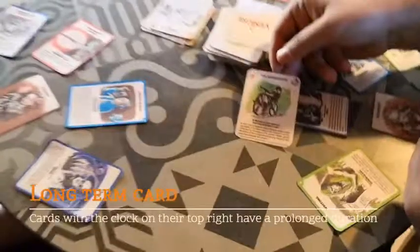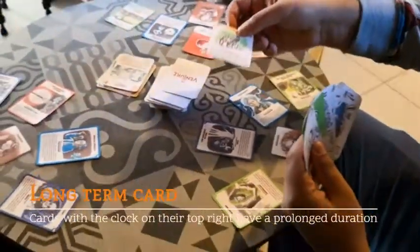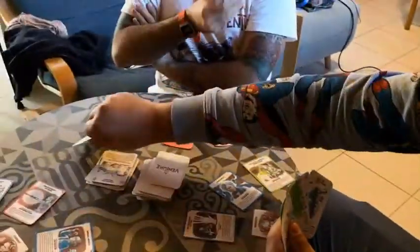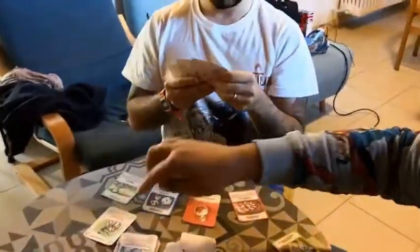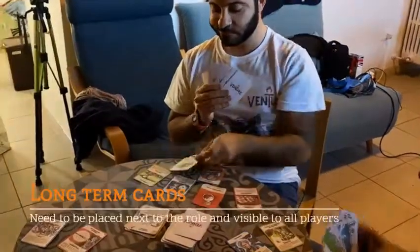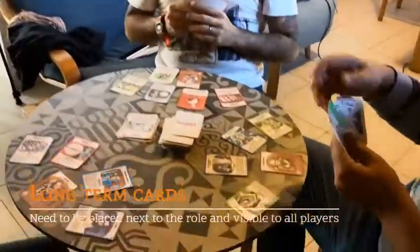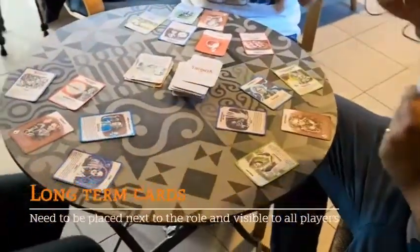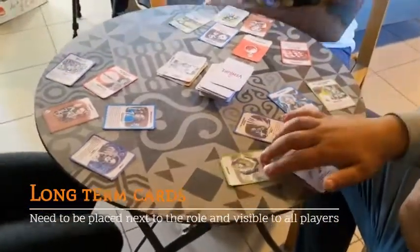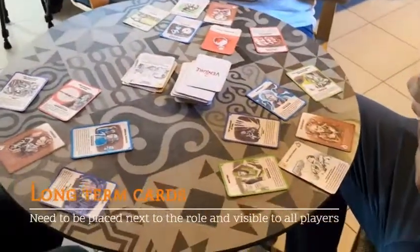He drew the first card — the lightbulb is off, so he gets to keep it or use it. He uses it on Giuseppe. That card makes Giuseppe draw only one card at the next phase of his game — so at the end of his next turn, he can only draw one card. The first card drawn doesn't count as one of Alessio's two actions.